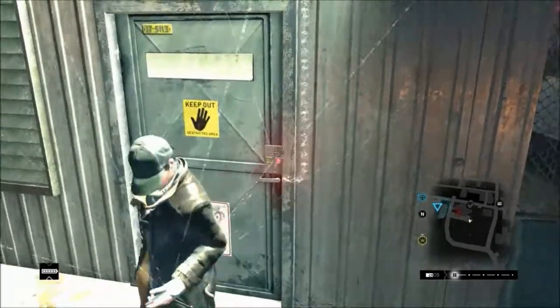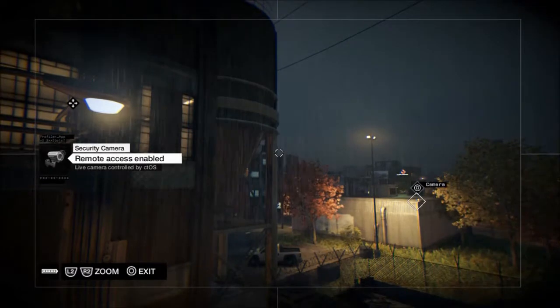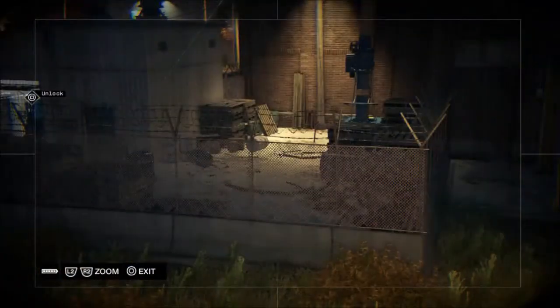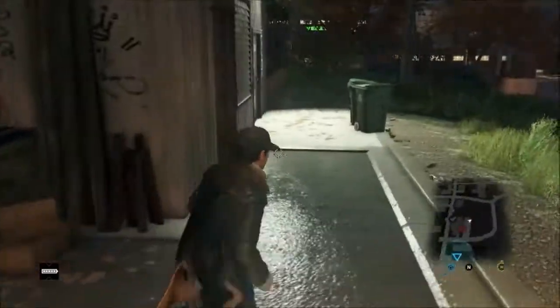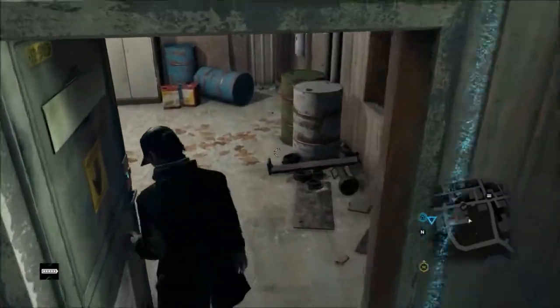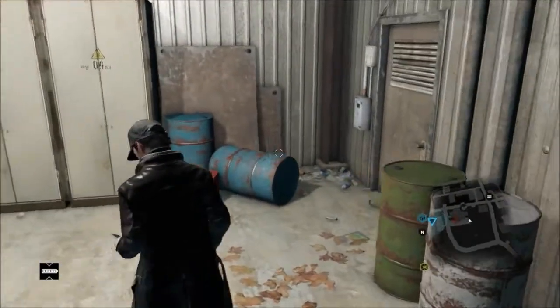Okay so on with the hacking. I need to get into this door, which to begin with was really confusing because being a bloke I don't like reading tutorials and instructions. But what you need to do is follow the white lines from the door — the power lines — to a box that unlocks the door, which you can do remotely from your phone using security cameras.